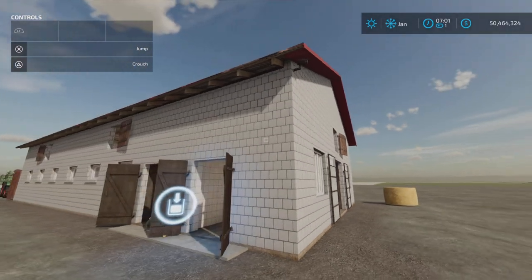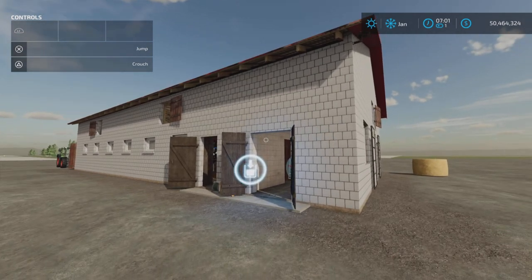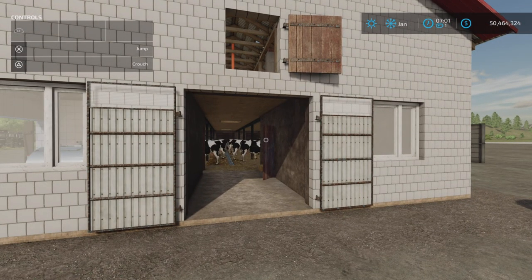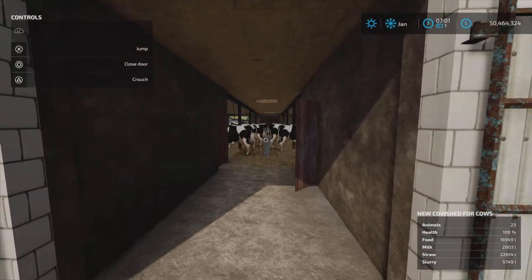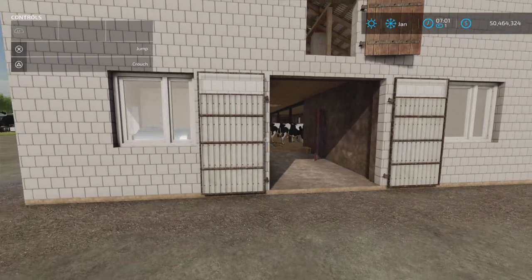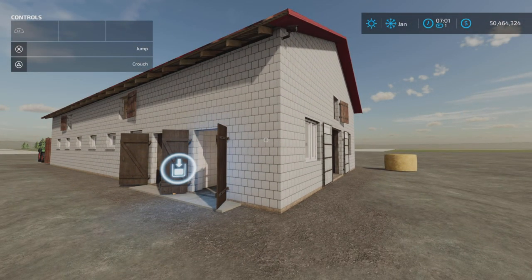So what do we have here? Well, by the description, it is a barn patterned after a real-life barn. That explains the small entranceways, and it does cause some issues as I will show you, but it is still usable.